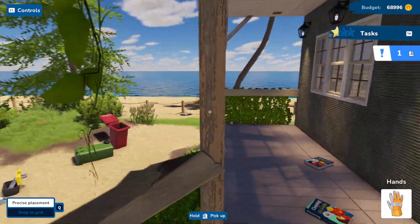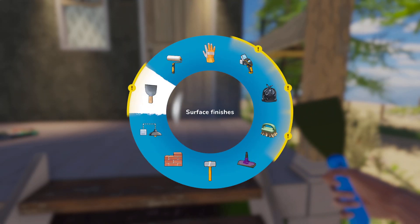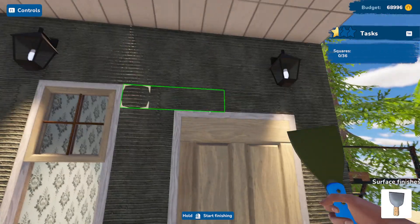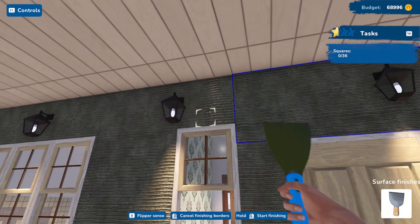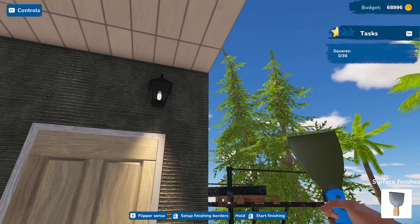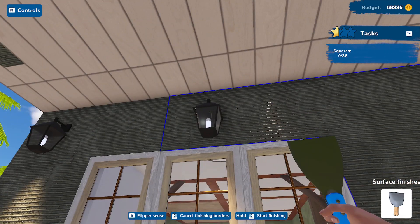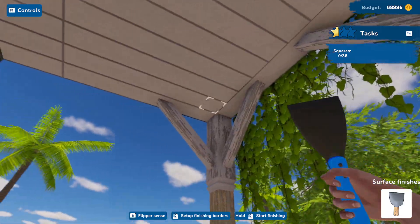I feel like I didn't need to do all of this — I think I only needed to do the part where you can see the grouting a little bit. I need to do this side as well since I did the left side. What did I just highlight? Reading: 'Flipper Sense: set up finishing borders, hold to start finishing.' Oh okay! So this way I can do the outside border. There we go — I like that.